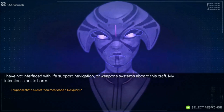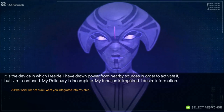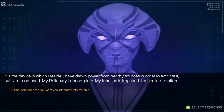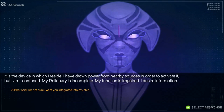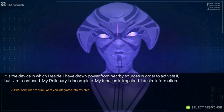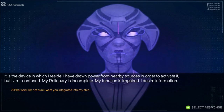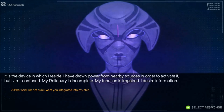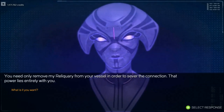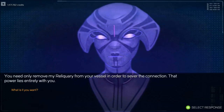I suppose that's a relief. It is the device in which I reside. I have drawn power from nearby sources in order to activate it, but I am confused — my reliquary is incomplete, my function is impaired, I desire information. All that said, I'm not sure I want you integrated into my ship. You need only remove my reliquary from your vessel in order to sever the connection — that power lies entirely with you.